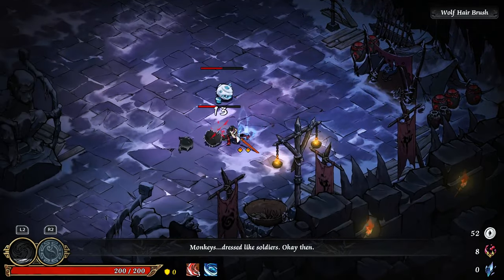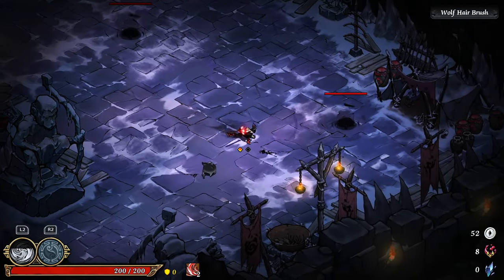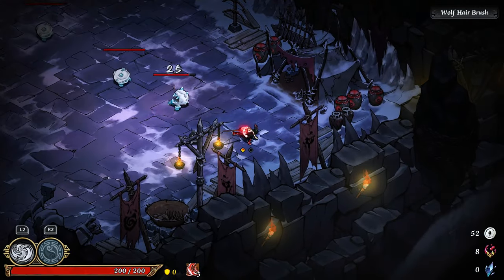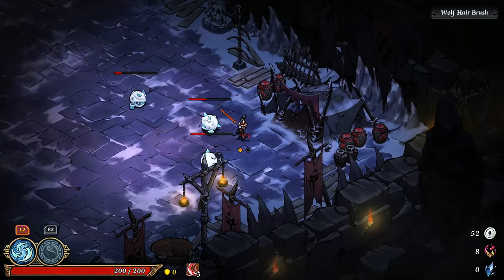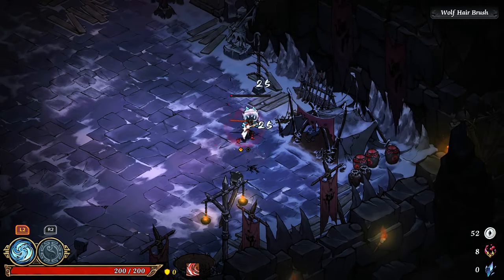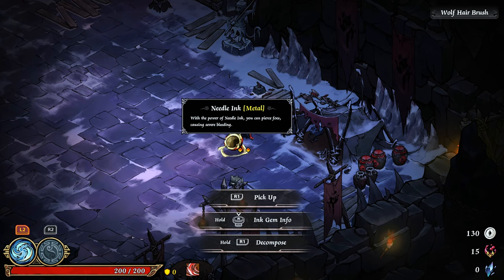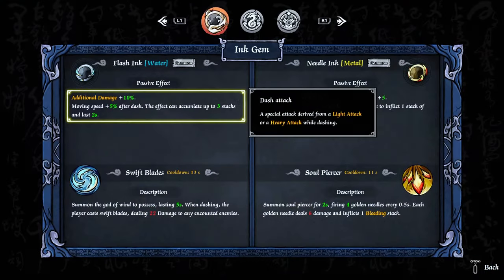I haven't played too much — I tried out the demo probably like a week ago. I'm planning to try Hades, so what better way than right now with early access coming to compare the two. Metal — water is giving me moving speed after dash.